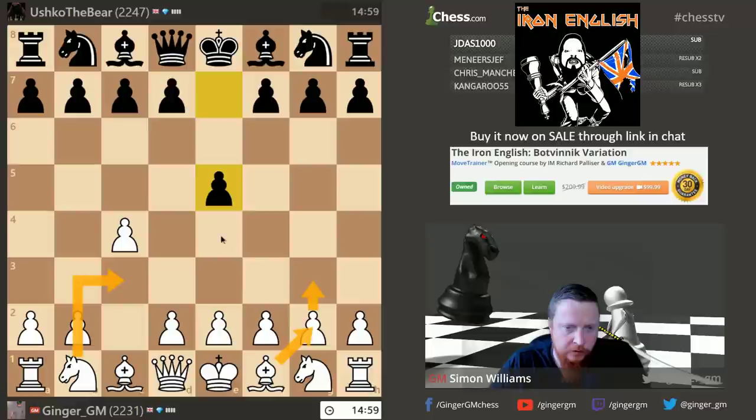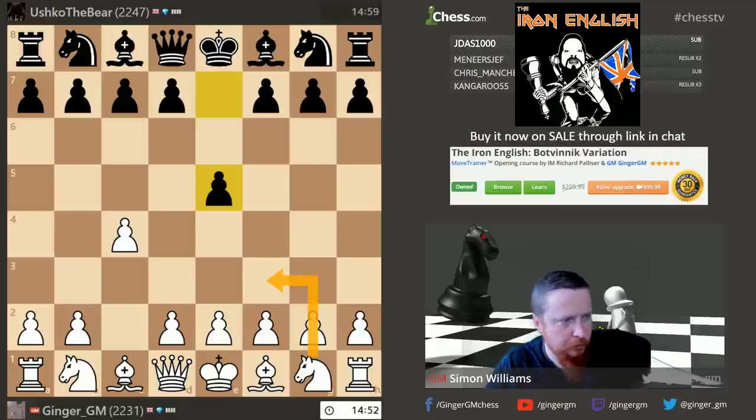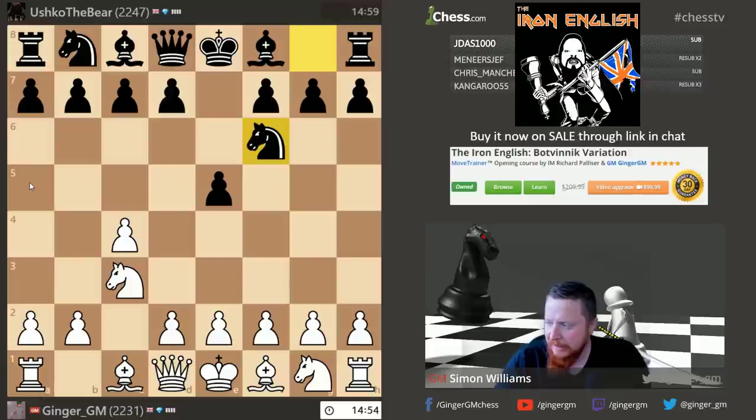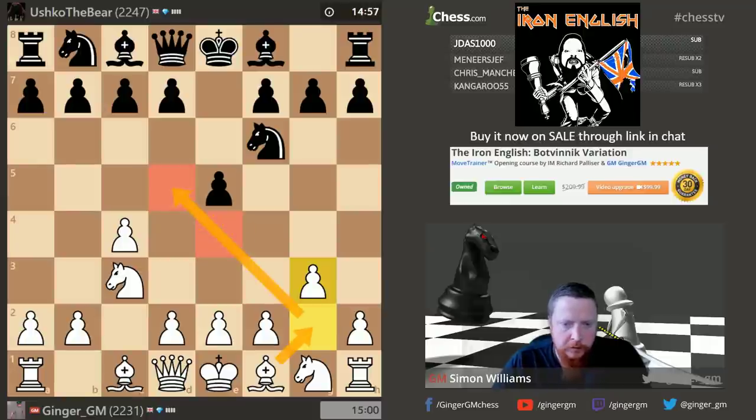The thing about the English opening — you can play with knight to f3, sometimes you do, sometimes you don't. The English is a very good positional opening; nearly all the top players have played it at some point — Carlsen, even Bobby Fischer. Name a top grandmaster who hasn't played the English. Stage one is very simple: we try to go g3 and control the light squares.